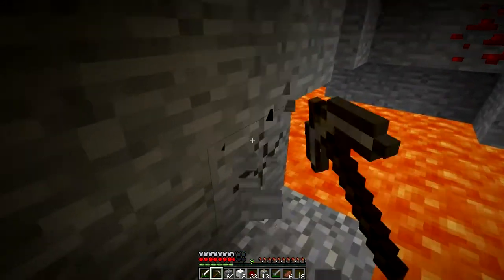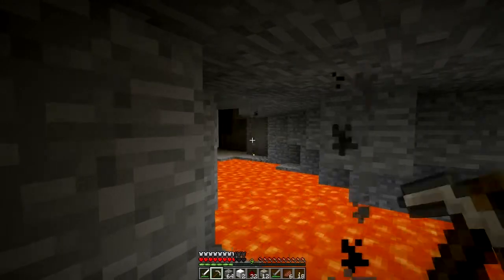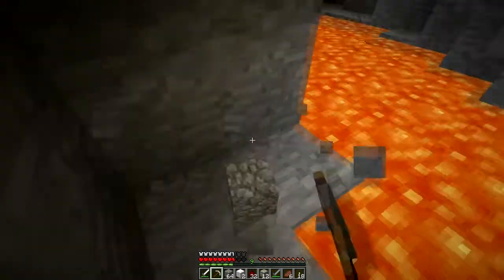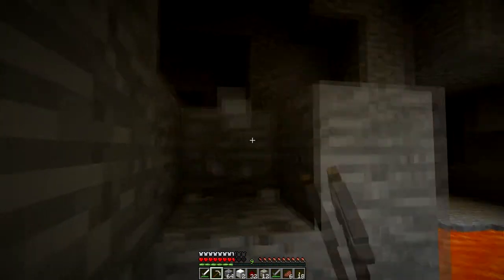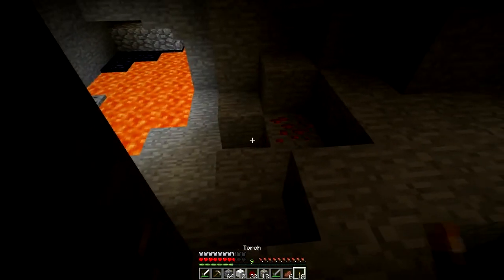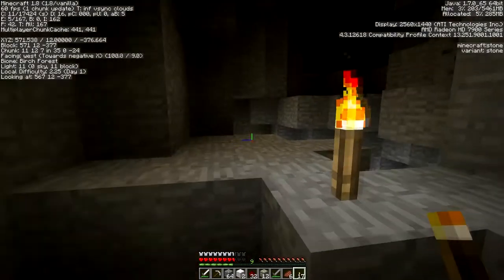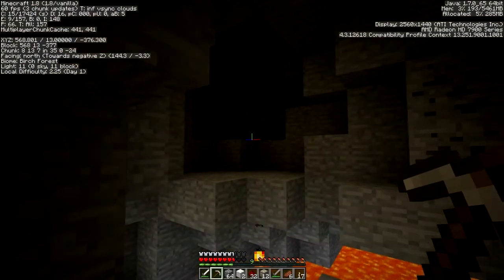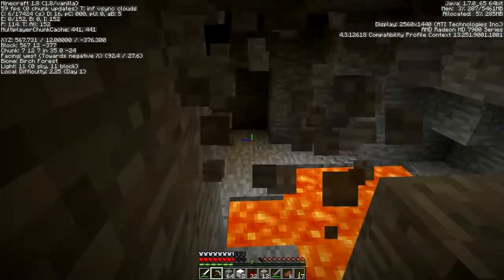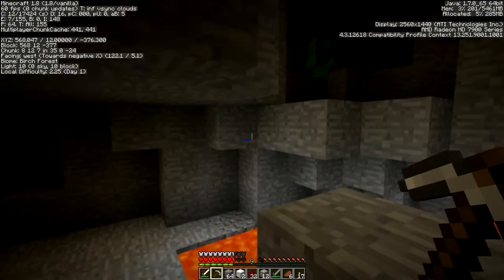Hello Enderman. Not having a bucket certainly slows down the exploration around lava, that's for sure. Where are you? Somewhere. Hit F3 — 571, negative 378. I need to stop hitting F2 when I'm aiming for F3. What does F2 do? It takes a screenshot.